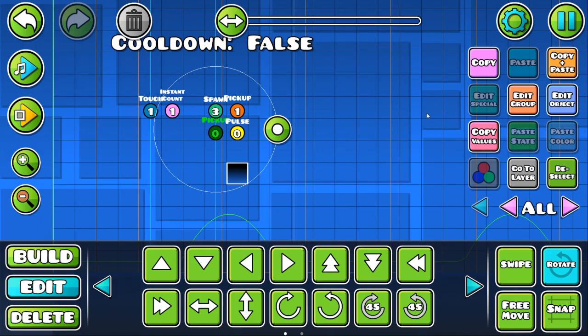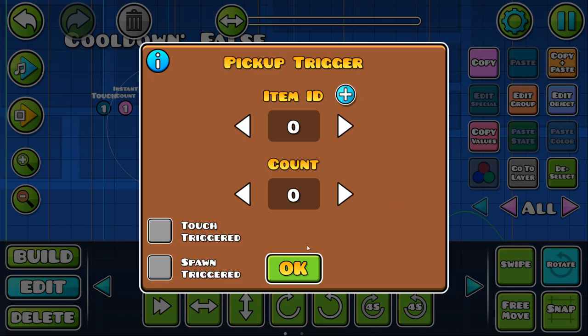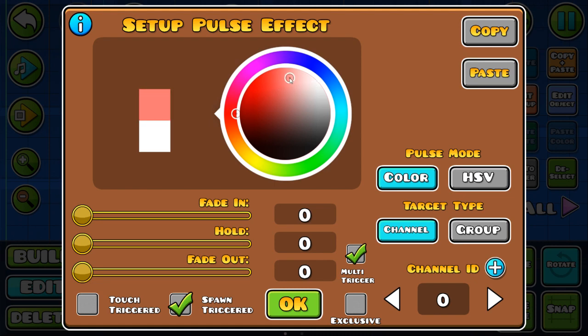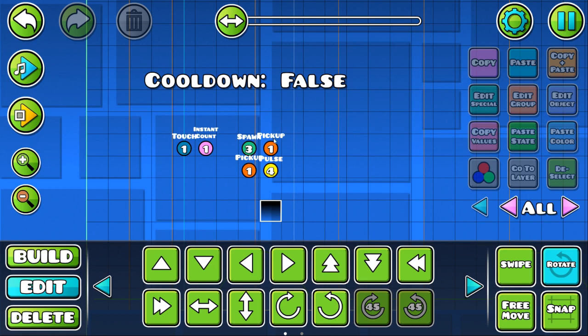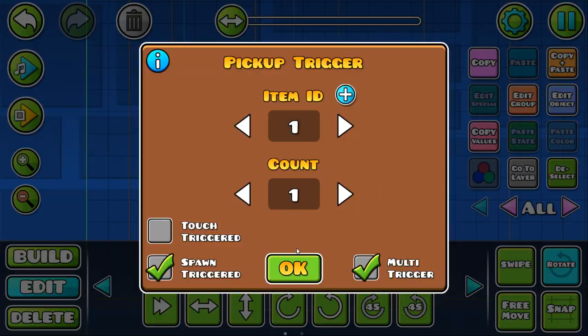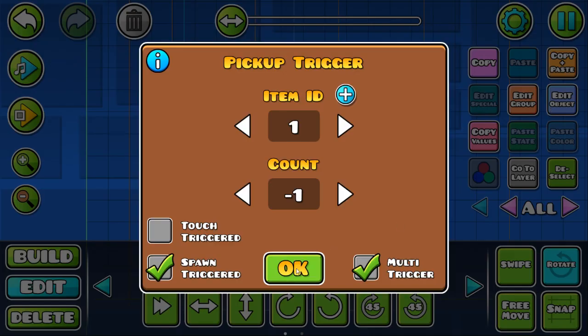And then we're going to give this trigger the group ID that the spawn trigger has, so in this case it'll be three. Make it spawn, multi, item ID one, negative one. And do the same thing over here — give this like a color, maybe group ID four, and give the other trigger group ID four as well. So when you click, it's going to check if this value is zero, activate the trigger you want, set the value to one so it'll no longer work, and after half a second it's going to set it back to zero and work again.